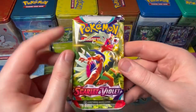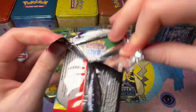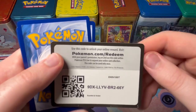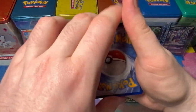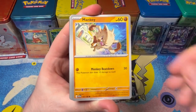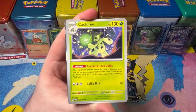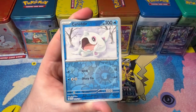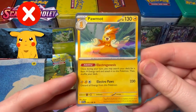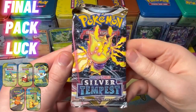Scarlet and Violet, you're losing two to Silver Tempest — this is your last chance to come through for us. This tin opening has been pretty rough, but they've been pretty fun to open. With Water, Darkness — come on, believe! Scarlet Violet can at least give us a hit here. There is something here... a Poliwag. Scarlet and Violet, come on — that's five-pack luck for all the Scarlet and Violet tins.